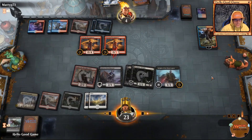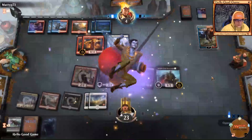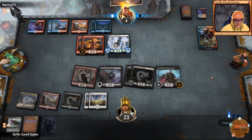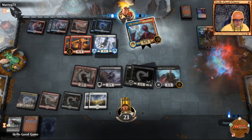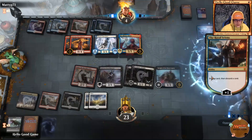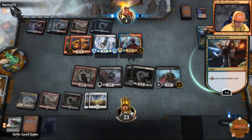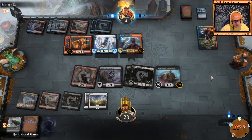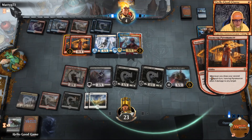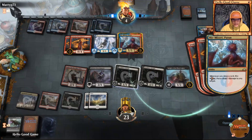Down to four — if we can pull another Smitten Swordmaster we'll have our opponent pressured with five knights on the field. He drops a Niv-Mizzet, which is disgusting — when he draws, Niv does one damage to anything, so goodbye knight. Then he's doing three damage to two other things, so goodbye more knights. I'd say that's just about game.